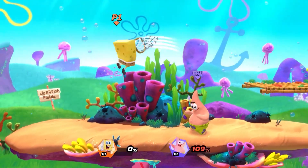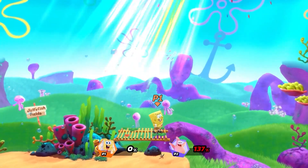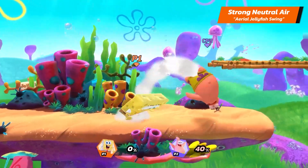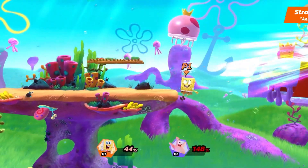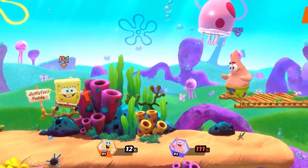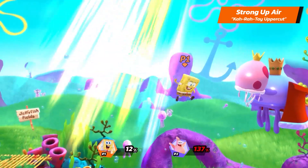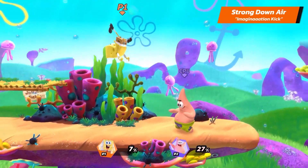Let's take a look at SpongeBob's Air Strong Attacks. SpongeBob's Strong Neutral Air is Aerial Jellyfish Swing — use this while your opponent is recovering to secure a KO. His Strong Up Air is Aerial Karate Uppercut. And his Strong Down Air is Imagination Kick.